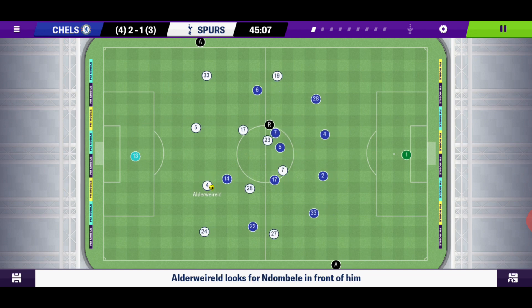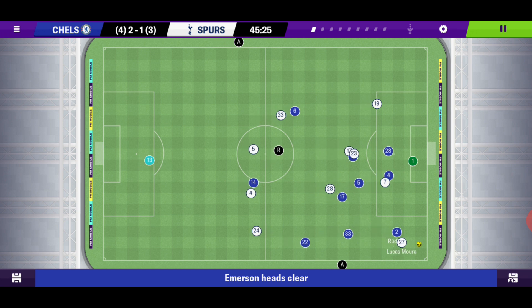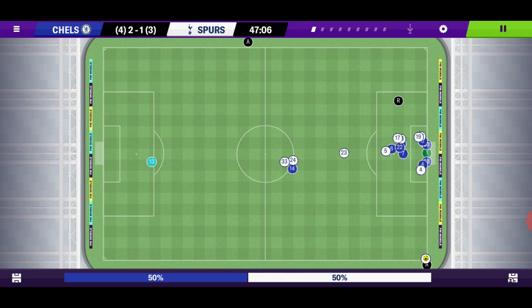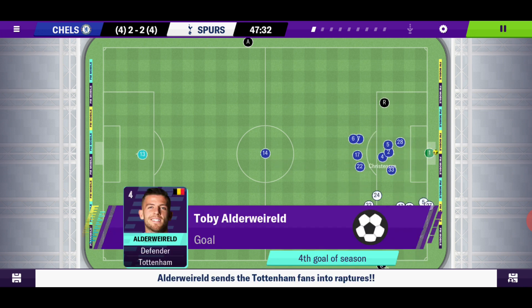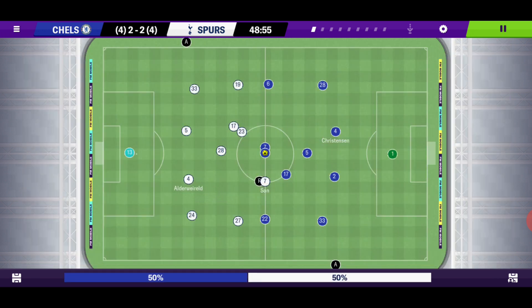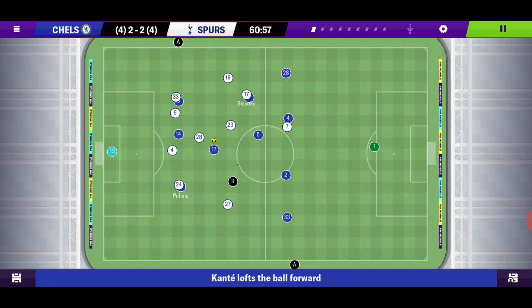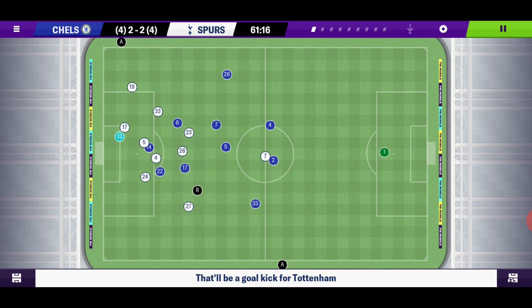Even if Tottenham score again it'll be 2-2 and if nothing else happens it'll be a penalty shootout since both have the same score away and home. Tottenham win a corner and a good goal from Alderweireld — a bit of slack defending to concede from a corner but we've got to get started again. 60th minute: Azpilicueta, Kante, Kovacic gets it again, Martins — and it's a goal kick. Unlucky.